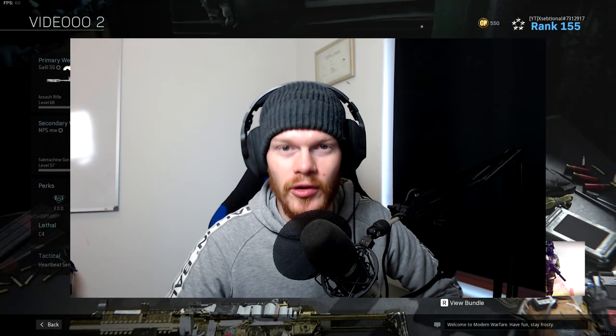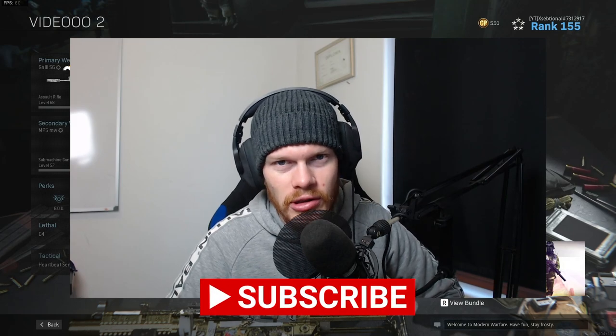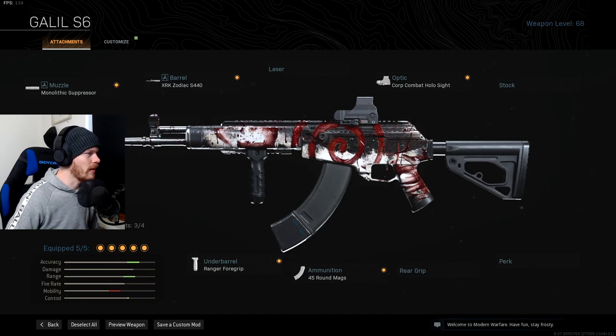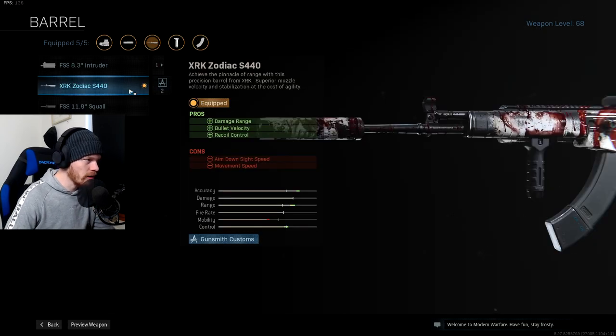After that I have some very good gameplay with the AMAX as well, so stick around until the end. If you enjoy this video please consider leaving a like — it will help me out a lot — and if you're new to the channel, hit that subscribe button. Let's check out the AMAX. The first attachment you need is the Monolithic Suppressor: you'll get sound suppression, extra damage range, and extra bullet velocity. After that you need the XRK Zodiac barrel for max damage range, max bullet velocity, and extra recoil control.